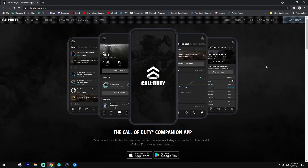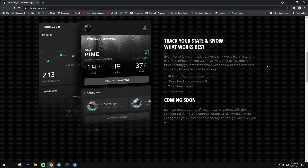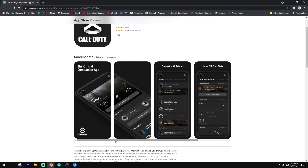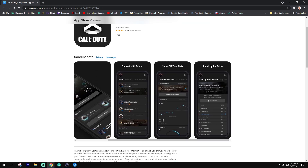Next, on your mobile device you're going to want to go and download the Call of Duty Companion app. It's a partner app that integrates with both games — Black Ops Cold War and Warzone — and you can view your stats, see what your friends are doing, and get updates on the game overall.